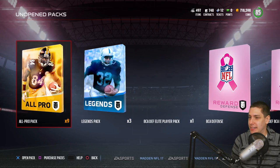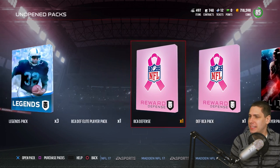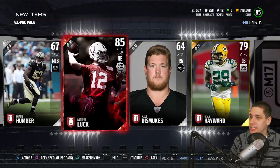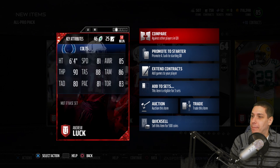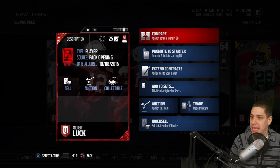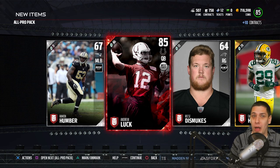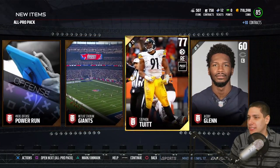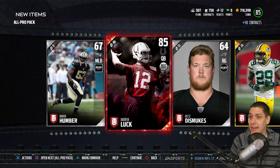We'll save the three Legend Packs for last and do the All-Pro Packs now. Tell me what you guys are pulling out of these. And we get an Andrew Luck Elite — let's go! That's our second Elite pull today. They've definitely bumped up the odds on these Elites; I think they're hearing our complaints from the EA Studios. Two Elites in about 12 packs — that's pretty nice. We get Casey Hayward as a gold as well. Getting three golds out of this pack is guaranteed in the All-Pro Pack. Andrew Luck is a really damn cool pull.